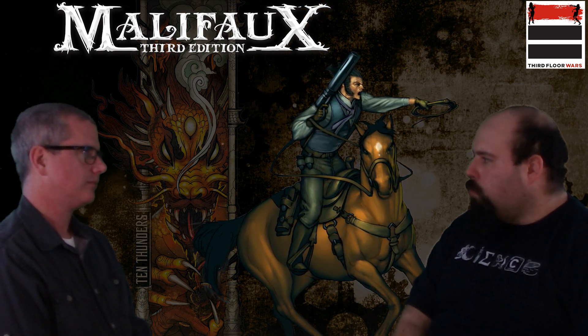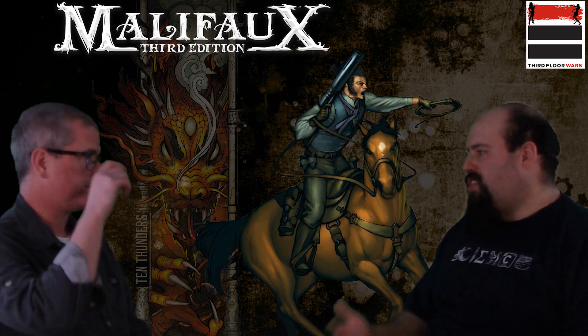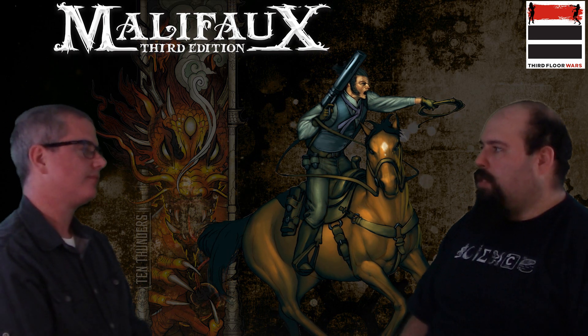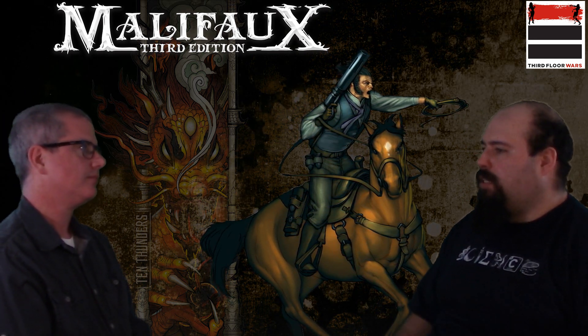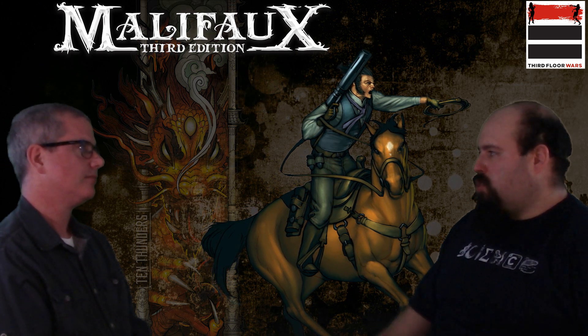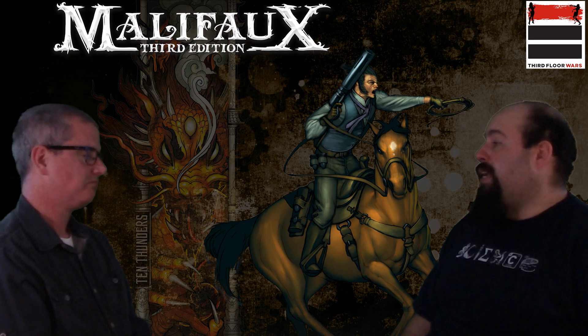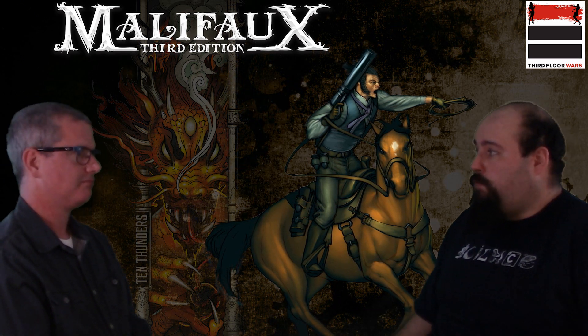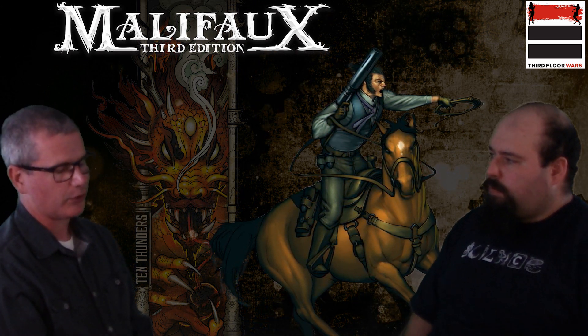The mounted version has the ability to move through models, bring models with him, he's Move 7, he's got a net gun he can use while on horseback, whipping at people. When he gets dismounted, he changes to a pistol and a sword because now he's really got to mix it up. Now he's hard to kill. Now he has Swagger so that when he walks, he gains Focus. He just changes the abilities a little bit, but the flavor is still really there.